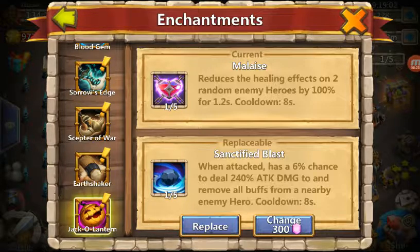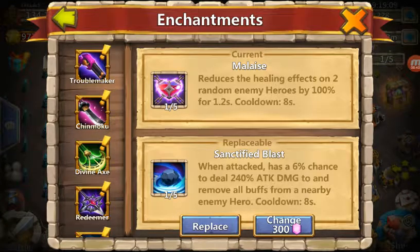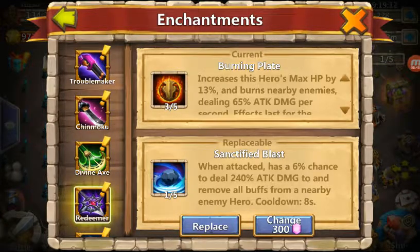Malaise isn't a bad secondary choice. But if you get Burning Plate 5, I would say Pumpkin Duke by far. As far as your Michael goes, I think Burning Plate 5 is the best for him as well. You might have others that say that isn't his best talent. But come on now — it increases max HP. That right there should tell you all you need to know. You want as much HP on Michael as possible.